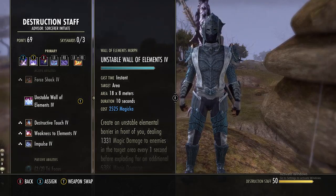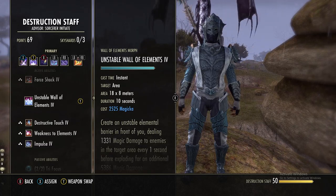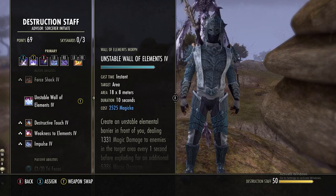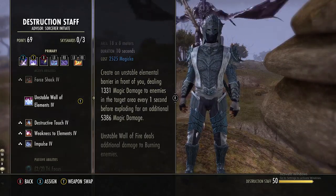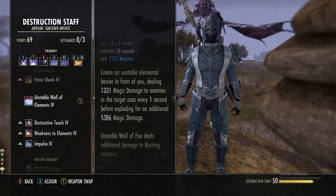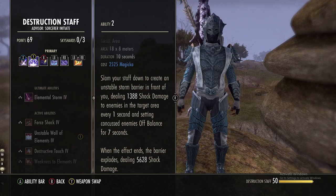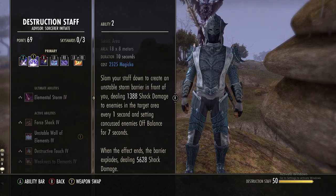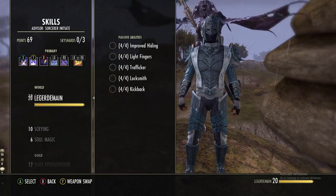In the Destruction Staff line we are using Unstable Wall of Elements. Even without the Maelstrom staff or a weapon damage enchant, it's still nice to get more AoE DoTs out for DPS and pressure. It does 1,300 damage every second then explodes for another 5.4k. With the lightning staff we get a bit more AoE damage, and if enemies get concussed we can set them off-balance for seven seconds.